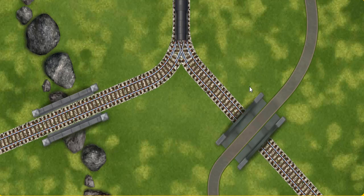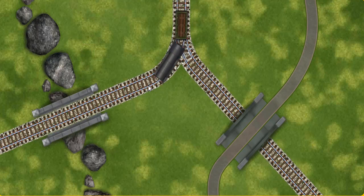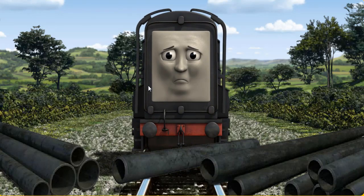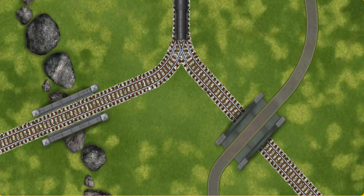Show Diesel the track that goes under the bridge. Diesel was on the wrong track. He would have to go another way. Help Diesel find the track that goes under the bridge.